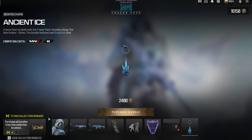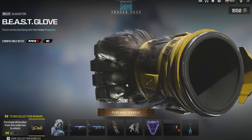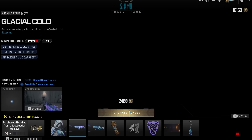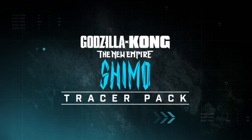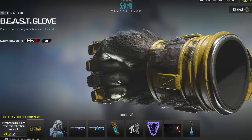This bundle is actually kind of special — we've got the Titan Collection. If you buy all four of the Godzilla bundles, you unlock the Beast Glove. Whenever the other two bundles go live, we'll make a video on that. This will be the second one out of the four you have to get, meaning that melee blueprint's going to cost like $70 if you want it. Now two out of four — two more bundles remain.